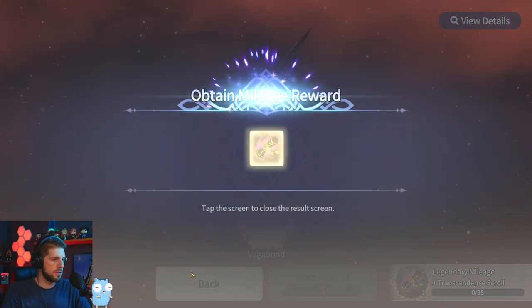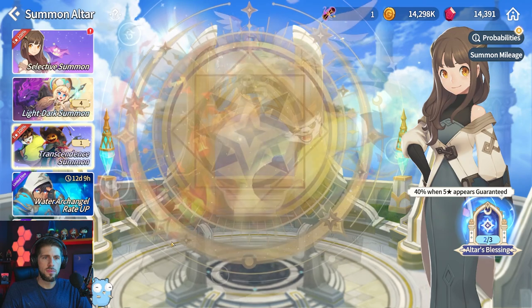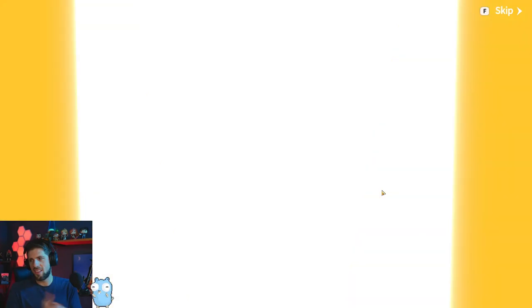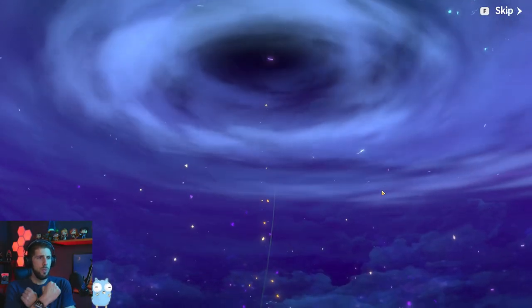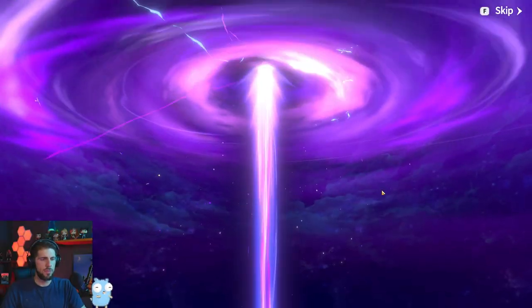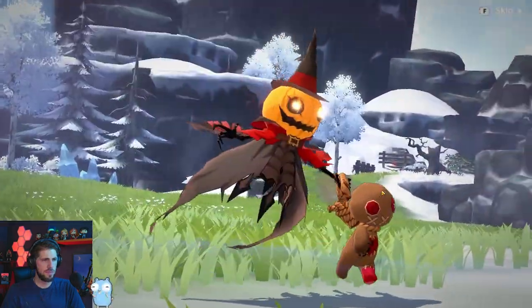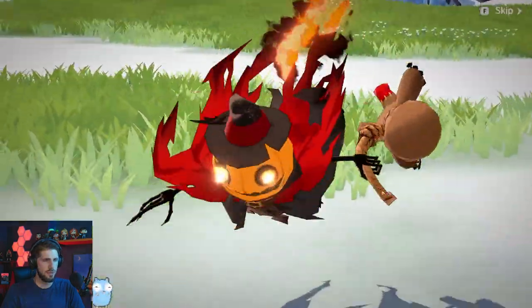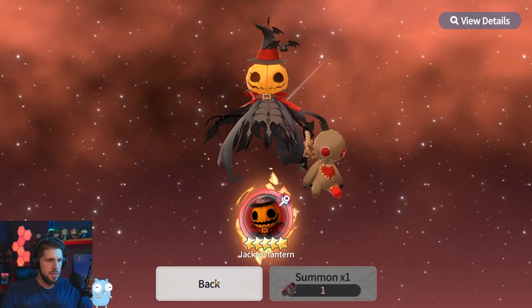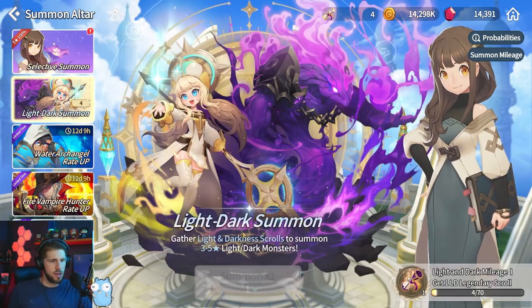Nothing else from the remaining Legendaries. Got our Transcendence Scroll though! Let's do the Transcendence pull and then end with our Light and Dark scrolls. Let's go — please come to us! Playing with fire... I think I already have him. I get excited every time.